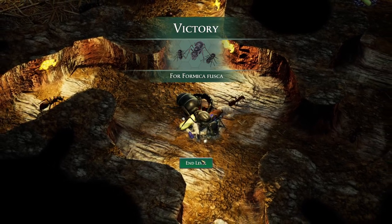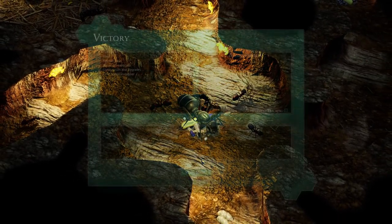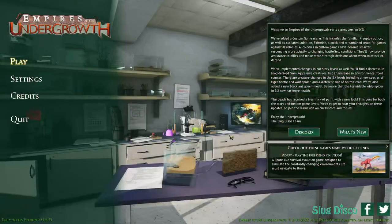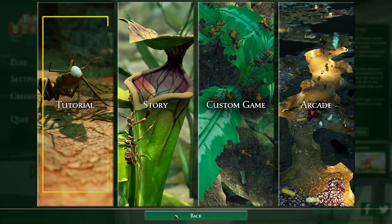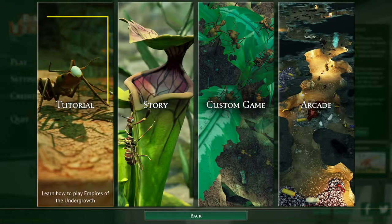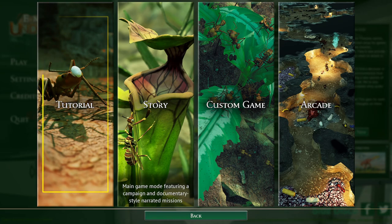Formica fusca — well, there we go! Achievement tracking — yes please. So I guess that was the tutorial. Yeah, that was the tutorial. All right folks, thank you very much — we'll go ahead and hit up the next one, the actual first story mission, in our next episode of this playthrough. Thanks guys, I appreciate it and hope we'll catch you next time — till then, take care, have a good one, and we'll see you then.